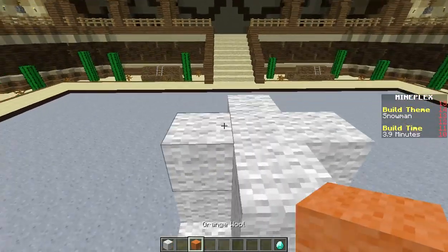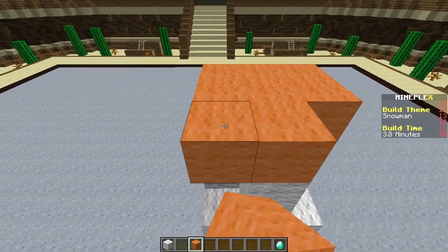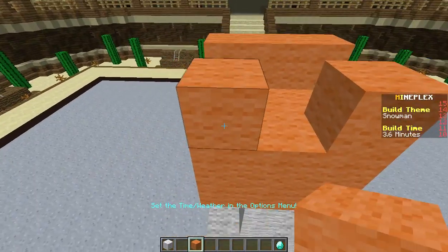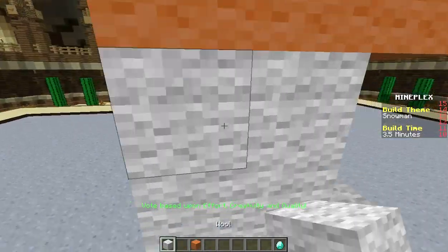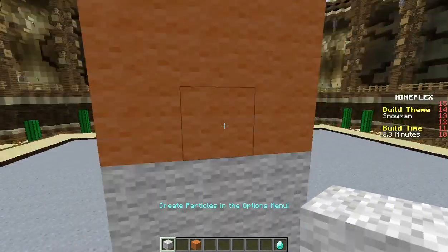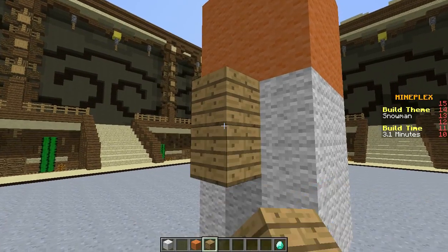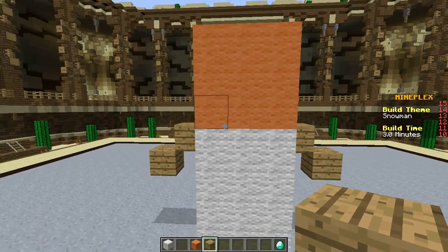Let's build his head. Since this is Minecraft, we're gonna make just a Minecraft snowman. There we go. We're just gonna fill that in. Two more here. There we go. Wrong spot. Build right here. Okay, there we go.